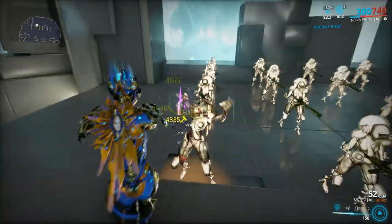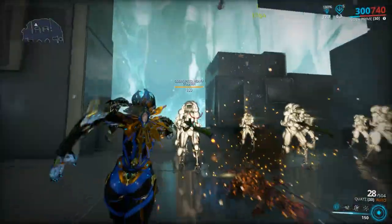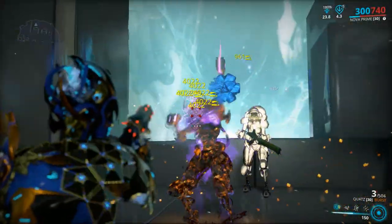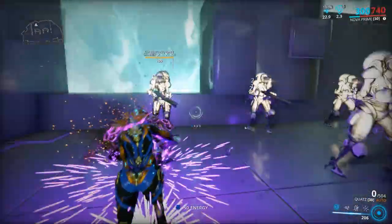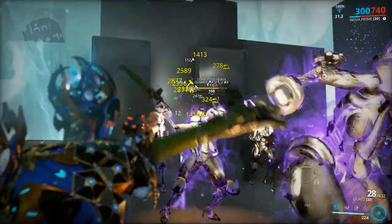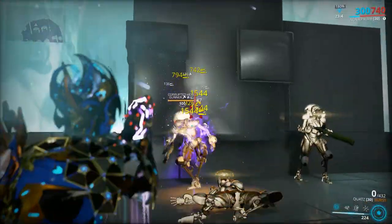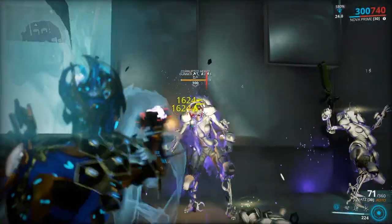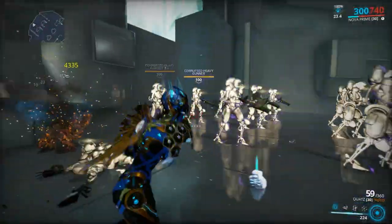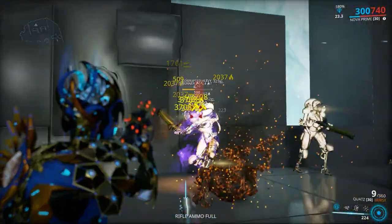Quatz: this is my most used secondary weapon. It's a combination of automatic with high status chance and semi-automatic with high critical chance, and it also has innate electricity on top of the physical damage types. Shooting from the hip will be automatic, and if you shoot while aimed you will do semi-automatic. If you aim after you started firing from the hip you can use the automatic mode while aiming. Whenever you reload from empty you will get a guaranteed electricity proc in an 8-meter radius.